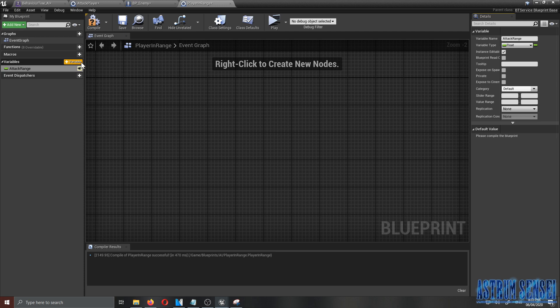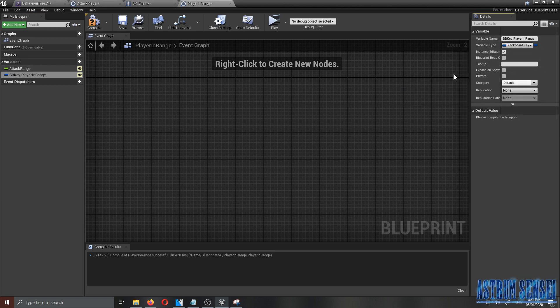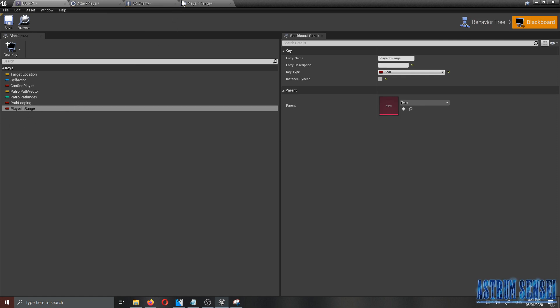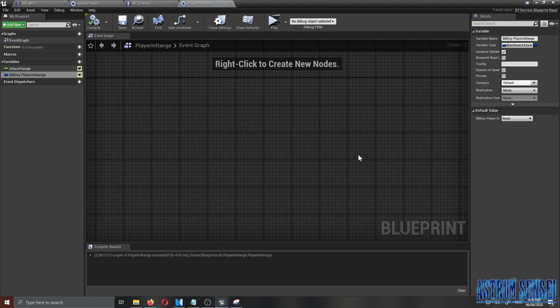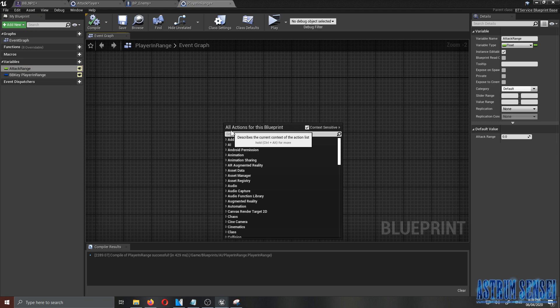The second variable is called 'Blackboard Key Player In Range', which is also editable and set as a Blackboard Key Selector. This will set the corresponding blackboard boolean to true or false based on the attack range distance. We've done a lot of blackboard key selectors before — basically it will tell this variable in our blackboard to be true or false.